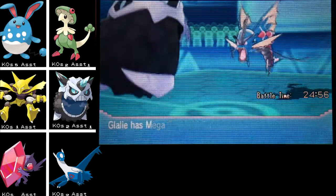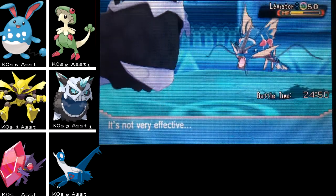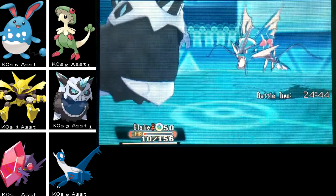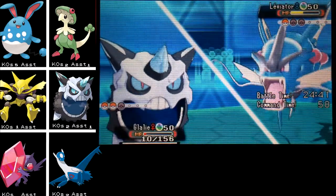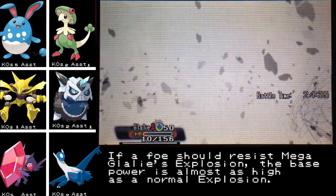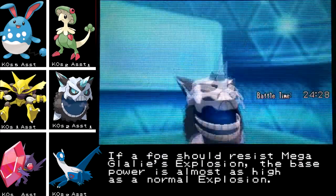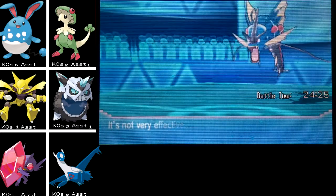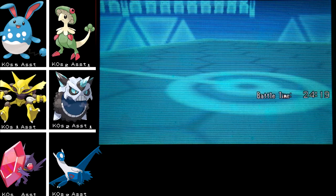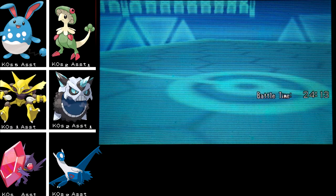I probably should have Exploded — I'm not sure. I'd rather go for Return and Ice Shard sometimes, but Explosion is so nice. Oh, I'm still faster — wow, he's a really bulky Gyarados. I definitely should have Exploded. That's okay — he's using Earthquake, so that means I get to Explode this turn. I'm happy I didn't explode earlier. I didn't think that would kill me. Take this Explosion! What if when you used Explosion there was a fantastic animation and just a simple noise when it hit?